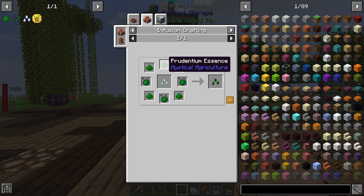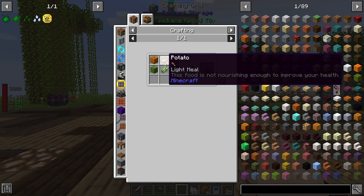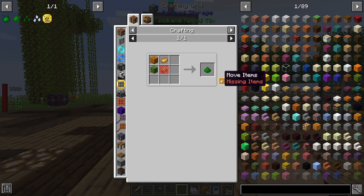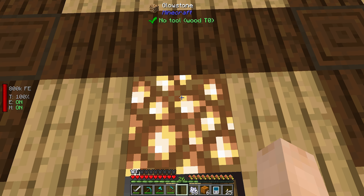So we need a couple things: we need the Nature Agglomeration and we need Prudentium Essence. The Nature Agglomeration requires pumpkin, potato, cactus, and sugarcane. Both the pumpkin and the potato I did go ahead and plant and make. I just threw a pedestal down to speed up the process there, so those ones are good.